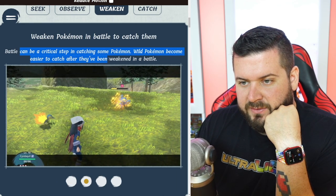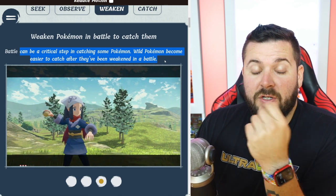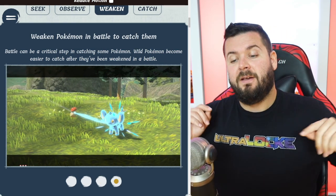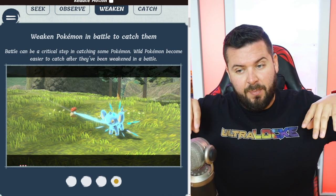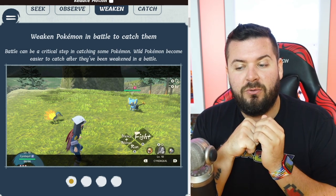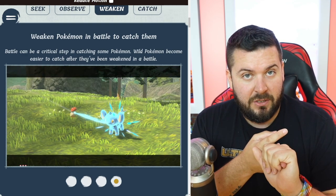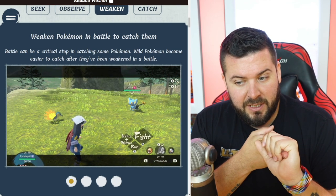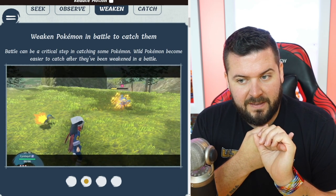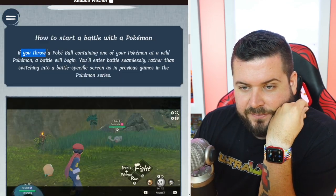Battle can be a critical step at catching some Pokémon — wild Pokémon become easier to catch after they've been weakened in battle. I wonder if there's going to be a way to know which Pokémon you can just throw a ball at, or if you'll have to battle first, or if you approach a Pokémon, sneak up on it, throw a ball, it breaks out and then you choose to flee or fight. Also, now that you can catch Pokémon in the overworld, and if you take too much damage you black out — can you exist in the overworld with a party of all fainted Pokémon?